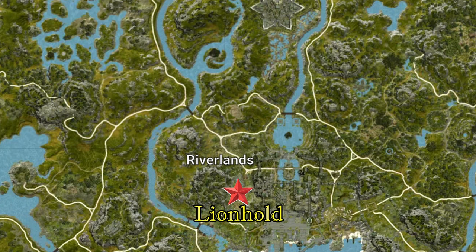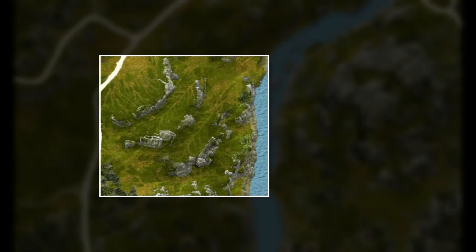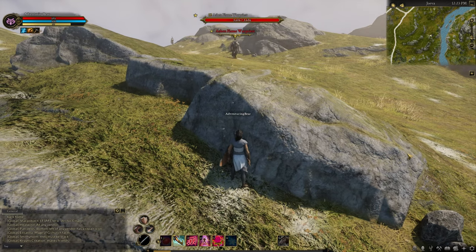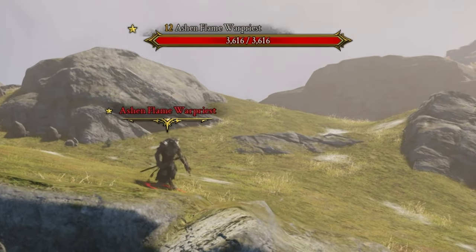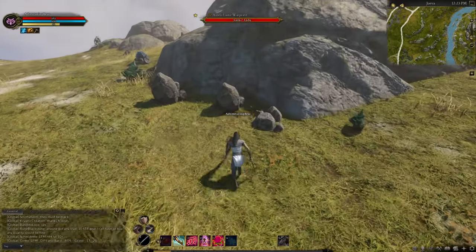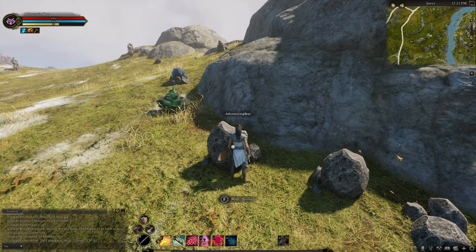I have saved the best for last, although for lower levels this is the most dangerous location out of the three. Just northwest and across the river, you will find these open plains with giant rock faces and a lot of granite nodes. The issue with this area are the mobs — they are level 12 mobs that are roaming around. It's not necessarily difficult to avoid them, but it is something you have to be very conscious of if you are not of the appropriate level.